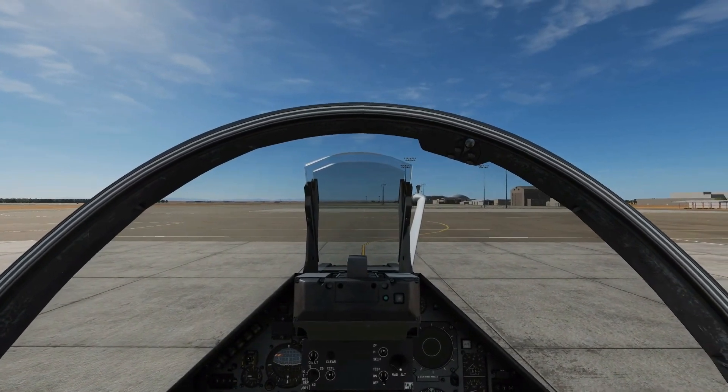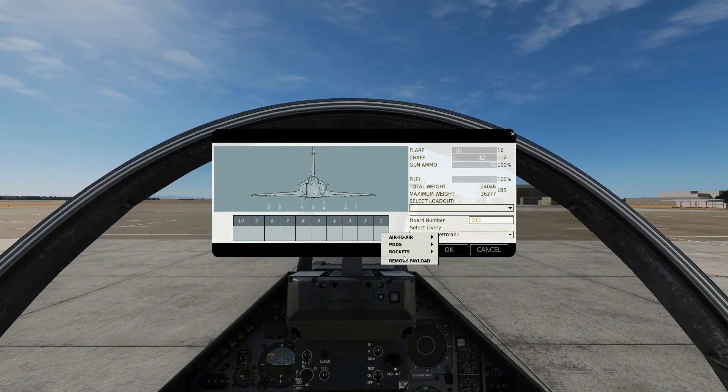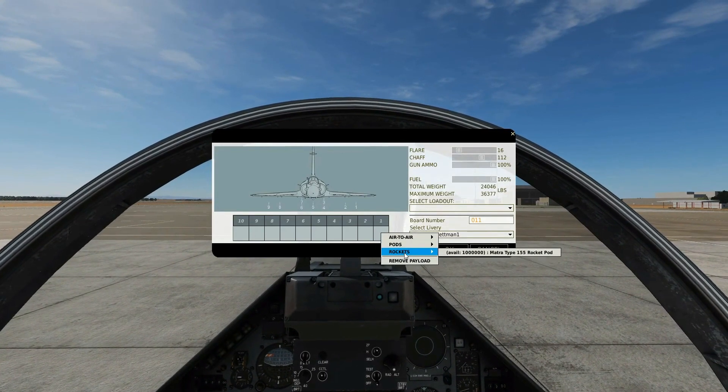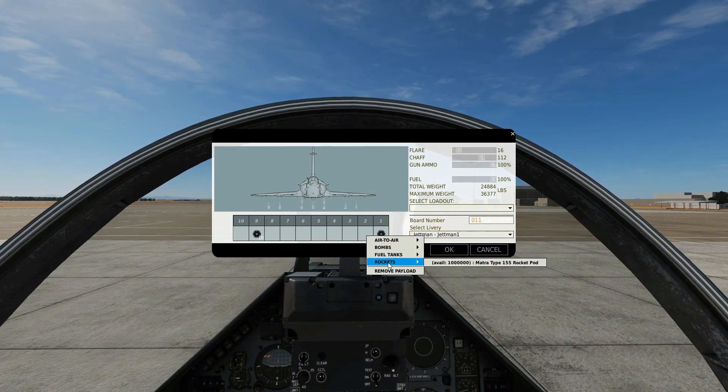Today we're looking at air-to-ground rockets and guns armament screen. We can have rocket pods on pylons 1, 2, 9 and 8. We have 18 rockets in each pod.